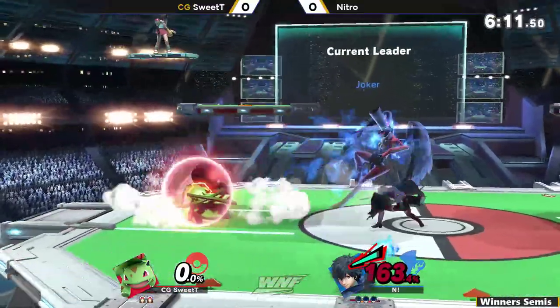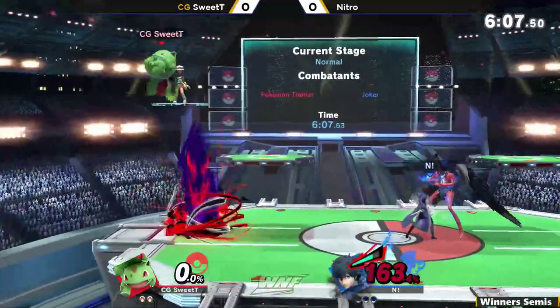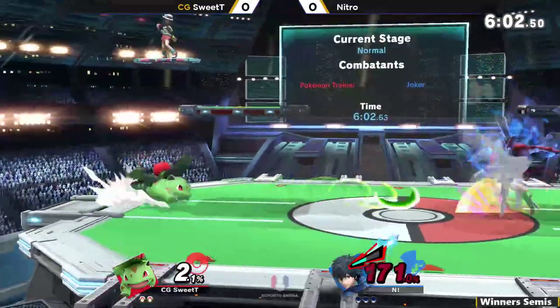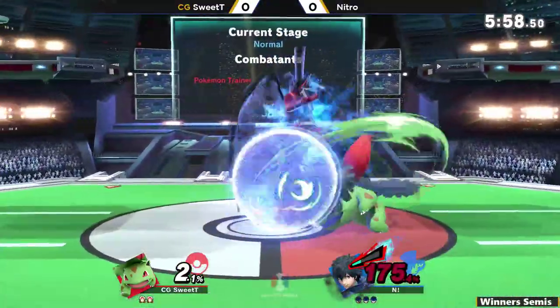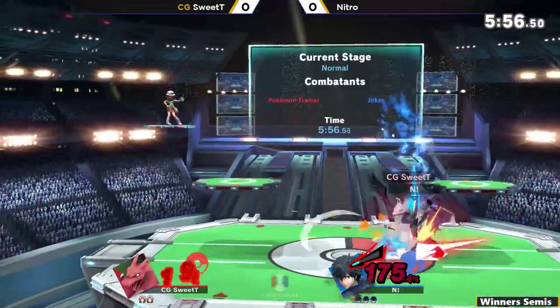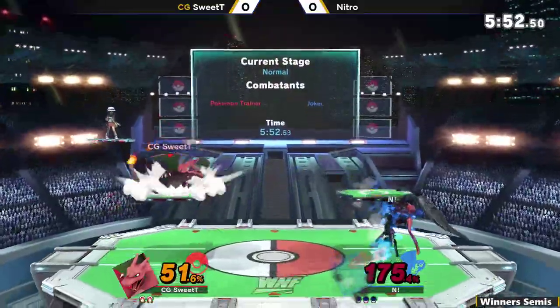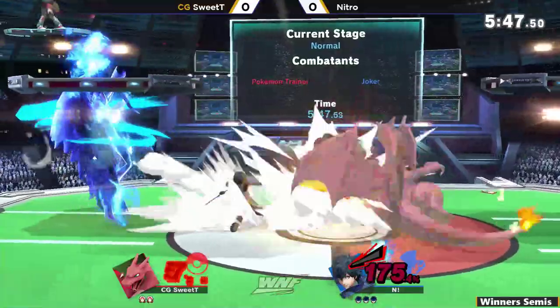I find it kind of amusing how every single Pokemon in C-Trainer's arsenal has a kill throw — back throw. Definitely. Just waiting patiently at the ledge, probably wants to go for a back throw, get that grab. With Ivysaur you also have to worry about the down throw. That was a really bold switch right there — trying to go for the switch to up-B out of shield.